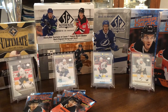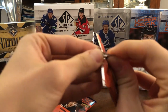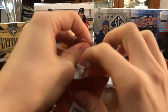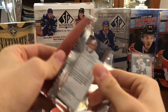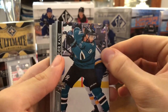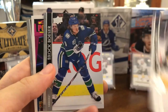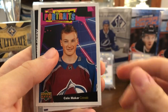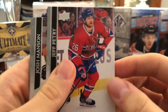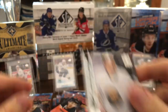Continuing on to the second stack from the right. Looks like we have a Portrait hiding in there. We have Evander Kane, Igor Shesterkin, John Moore, Brock Boeser, and Portraits of Cale Makar — that's kind of nice. The design is definitely growing on me. Then Jeff Petry, Josh Manson, and Carter Hutton.